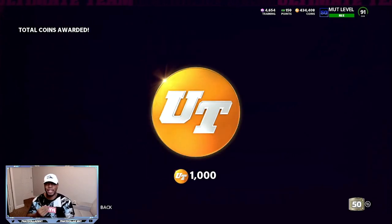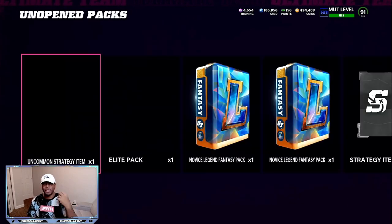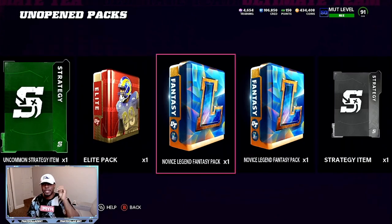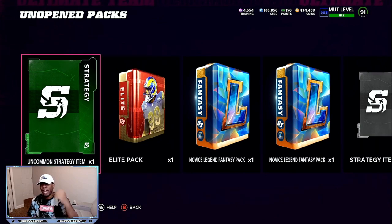So just log in on the game, play your dailies — it gives you an opportunity to make coins every single time and a chance to level up. So after you do all that, I have unopened packs and I have these Novus Legend Fantasy Packs.